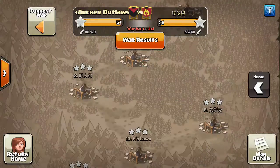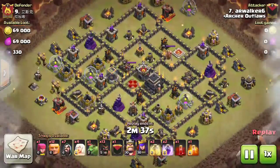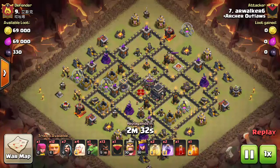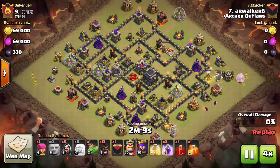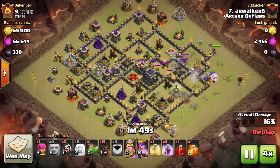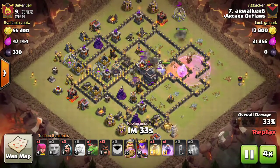Next we look at some TH9 action with AR Walker taking out their number 9, coming in with the HGHB. He starts at 3 o'clock, drops giants with healers, uses a wizard funnel, and gets the queen down behind it. With a wide funnel established, bowlers go straight in with the Barb King, and poison goes down on the clan castle.